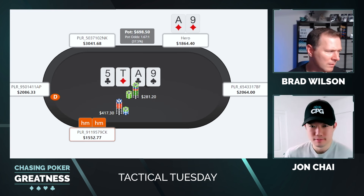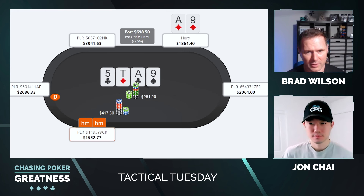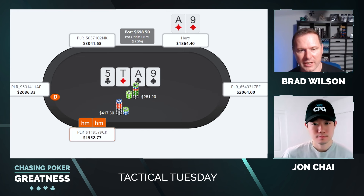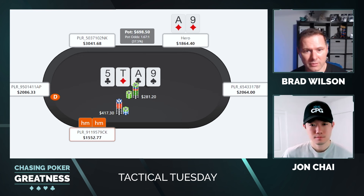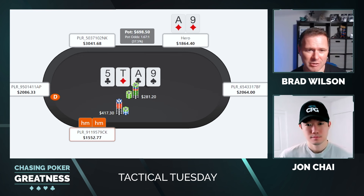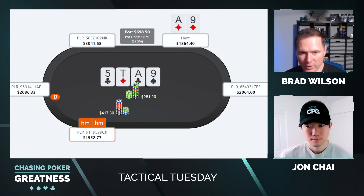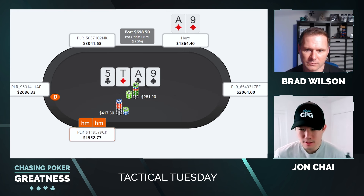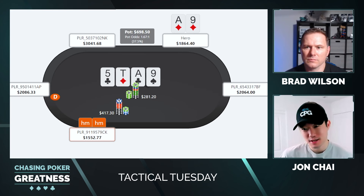Why do you like calling with top two pair better than the other two pairs? What's special about top two that leans you more towards calling? I just need some hands that I call the turn and call the river with — that's what I'm trying to build out. Because if we're calling the turn and then folding to the river bet, then we're probably never calling turn and river. But I think it doesn't really matter if villains aren't betting the river after we pass this test on the turn — so maybe that, as an exploit, is the way to go.